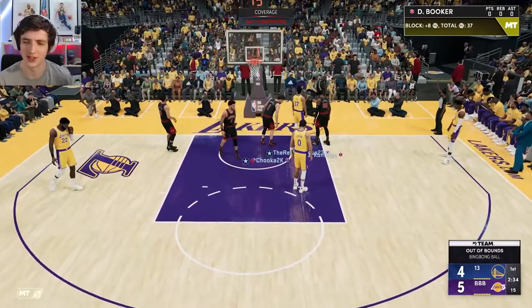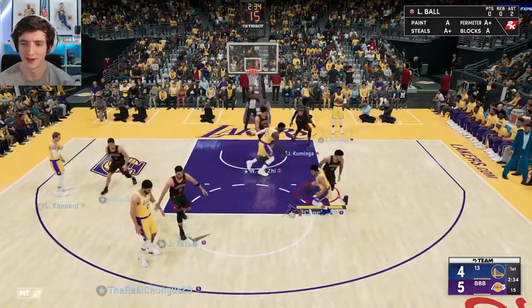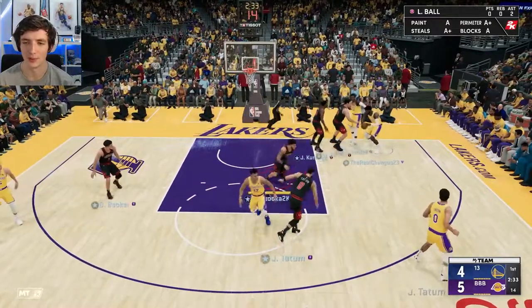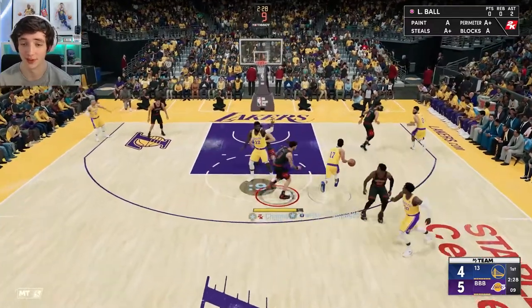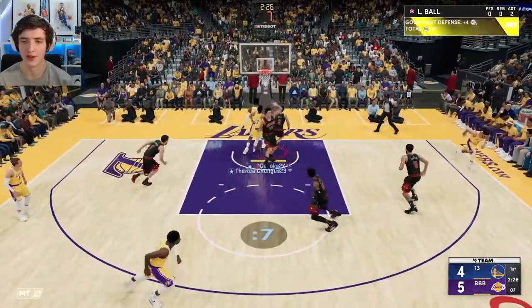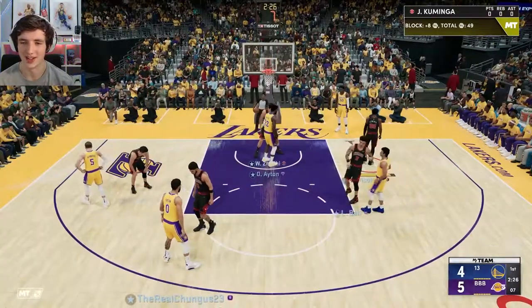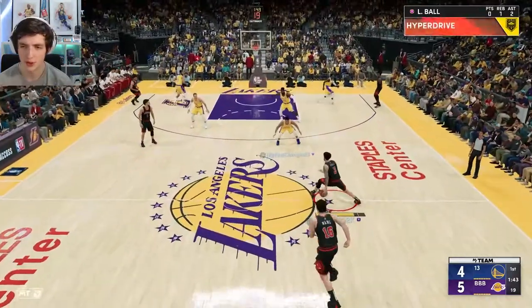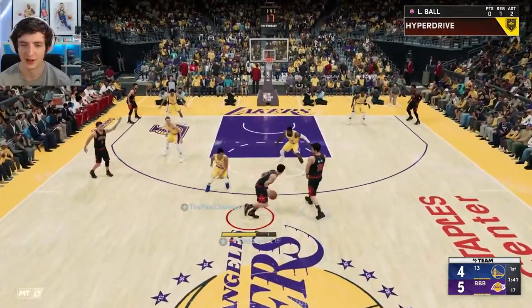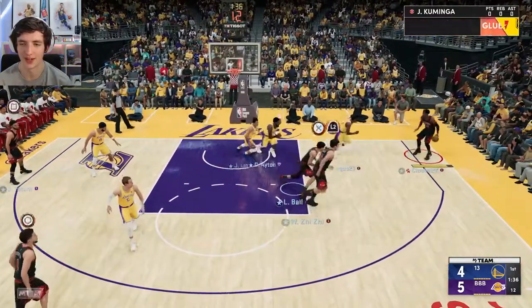Devin Booker swatting Jeremy Lin there. Lonzo is definitely going to be more of a playmaker and a defender — not so much a shot-creating guard. I think that's going to be more for your Derrick Rose sort of thing, which you guys will see in tomorrow's video. We'll try to play a bit of defense. You can see a chase down with Lonzo — he's definitely going to get some blocks. It's really just the shooting where it's kind of let down.